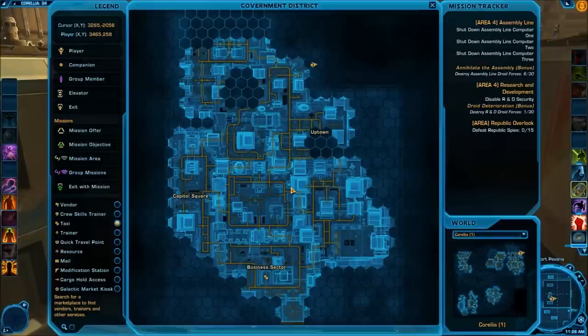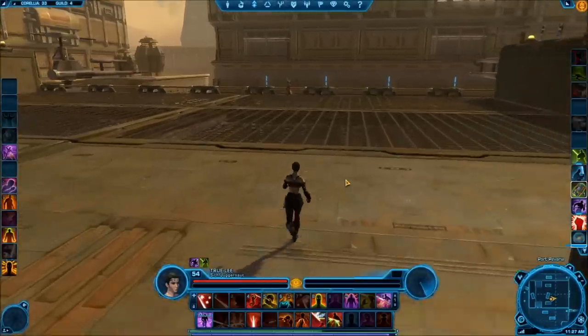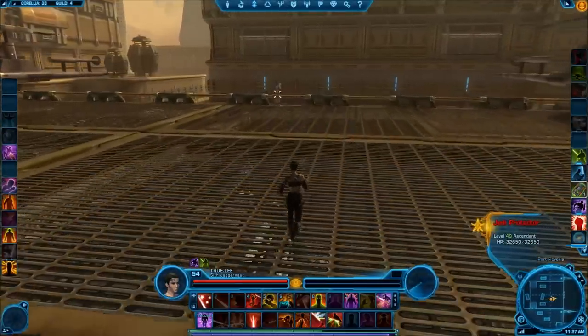The seventh and final Datacron is a plus 4 to Presence and is also located in the Government District. From the Uptown area you'll want to work your way north until you reach this point — there is a building and you will work your way through the building until you reach this point. You can see there are some cargo boxes. This Datacron has been completely changed — there used to be a method where you went to a corner, dropped down below, went underneath and walked down an invisible area. You don't do that anymore.